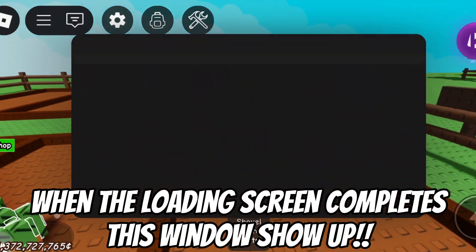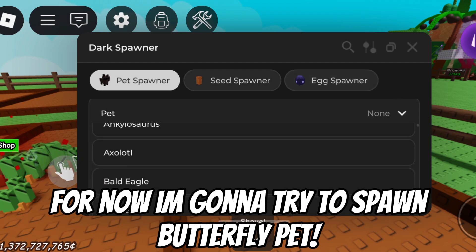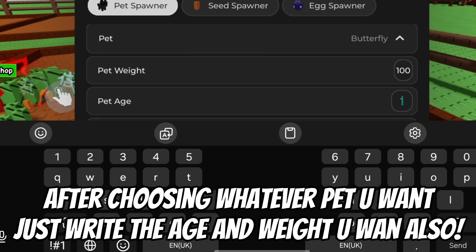When the loading screen completes, this window shows up. As you can see, you have a lot of features. For now, I'm going to try to spawn a butterfly pet. After choosing whatever pet you want, just write the age and weight.